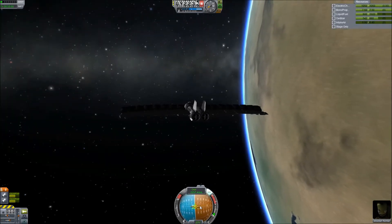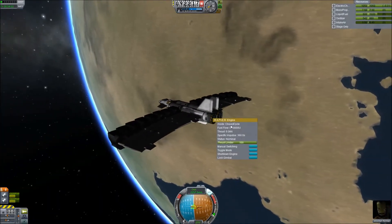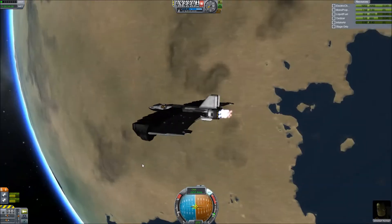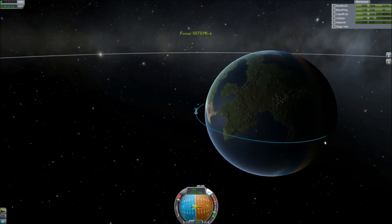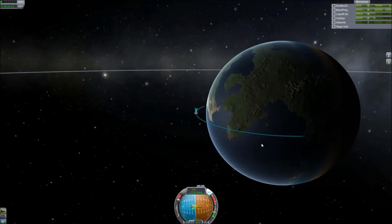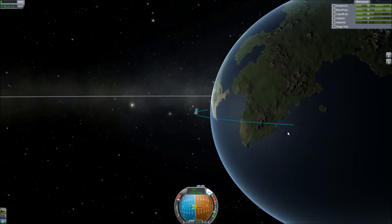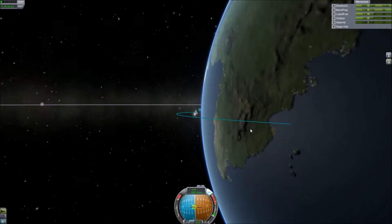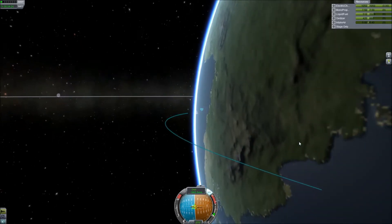I'm going back to my ship. We're already at the retrograde marker — that's where our velocity is pointing in the opposite direction of travel. I'm going to make sure the engines are in closed cycle mode, then thrust to slow us down. I'll watch our orbit change and press X when it gets to my desired position, which is slightly above the Kerbal Space Center — that's a good place to be.